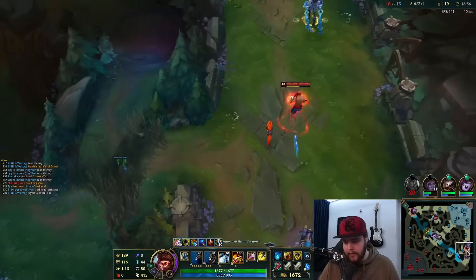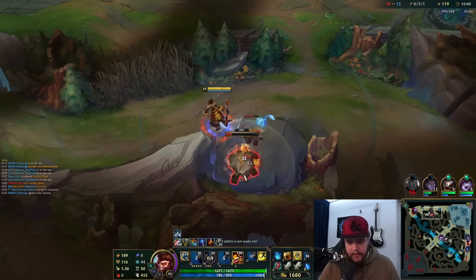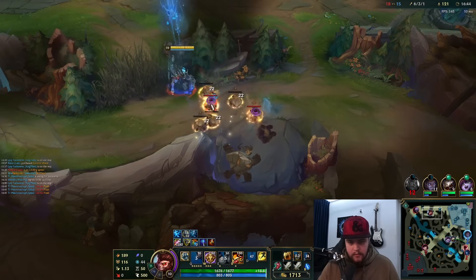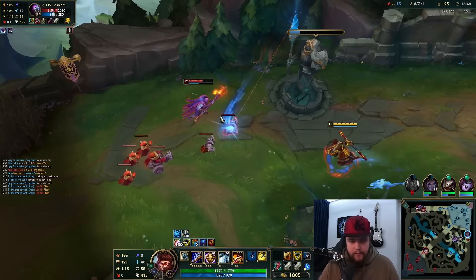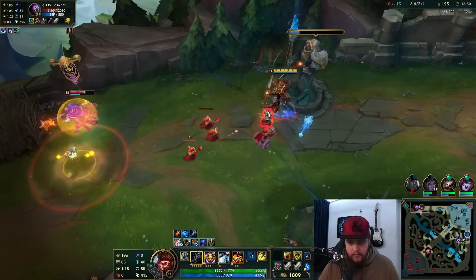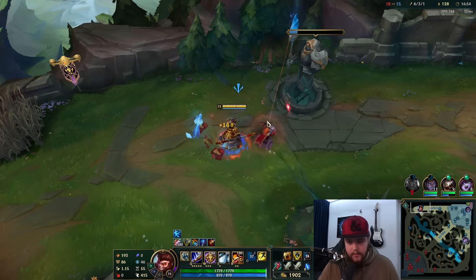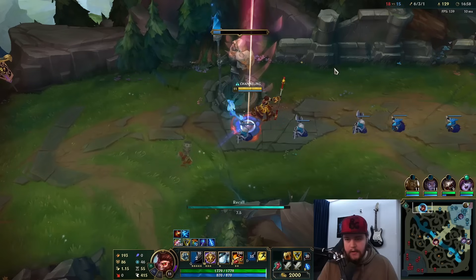I need to finish the last camp and hit level 11. I might be able to smite this and actually defend the top turret still. He doesn't get it — let's clean it up, take the reset, get the Hydra.